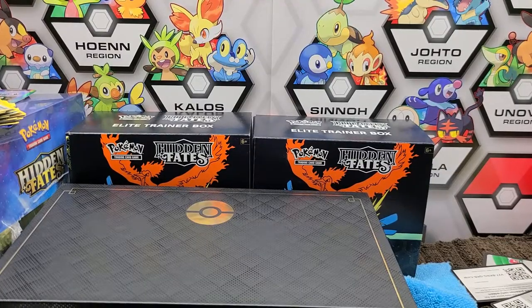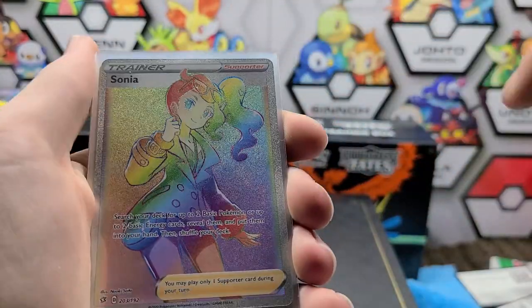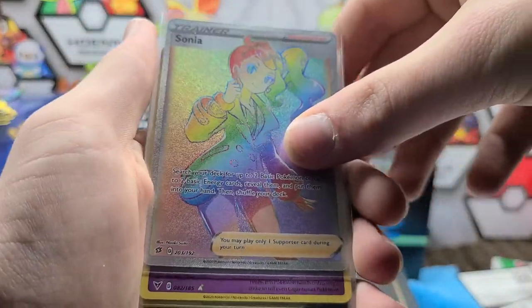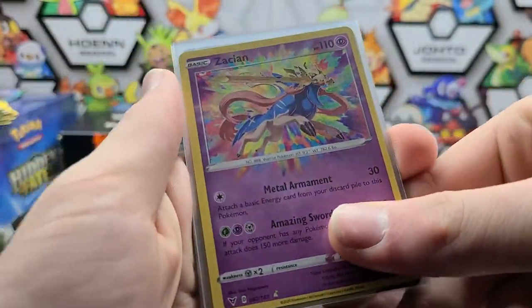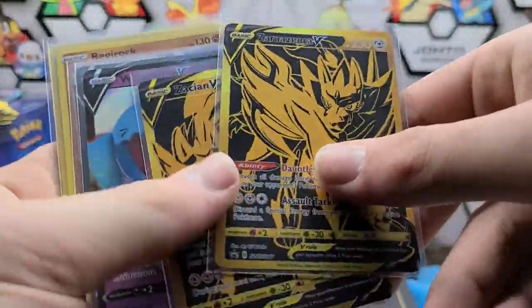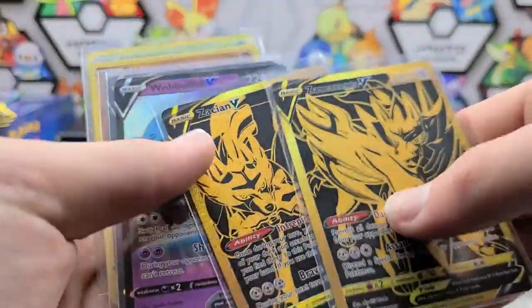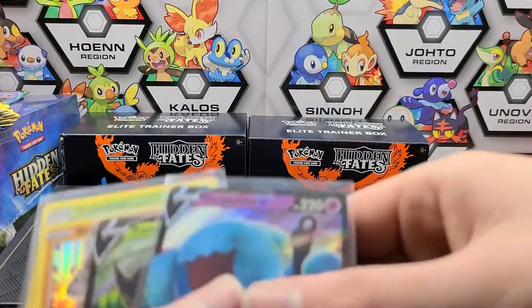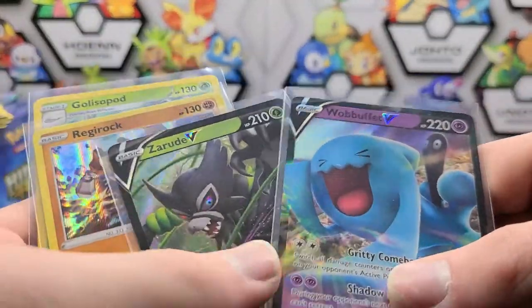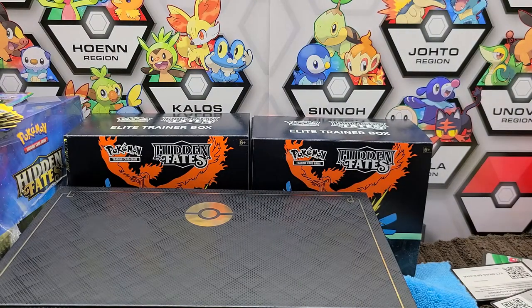Alrighty guys, so that'll about wrap it up for this video, but first let's go through the pulls. Out of Rebel Clash I wasn't expecting too much, but we got a Sonya Rainbow Rare. Then in Vivid Voltage we got an Amazing Rare Zacian, and then these two gold promo cards — I don't like it when people say these are pulls because you buy the box for the promos. We also have a Wobbuffet V, a Zamazenta V, and two holos. If you enjoyed that, smash the like button and comment down below what you'd like me to open up next — see y'all in the next one!